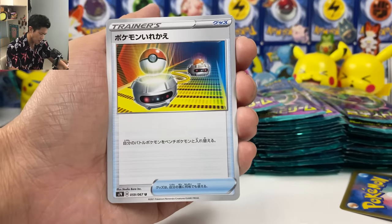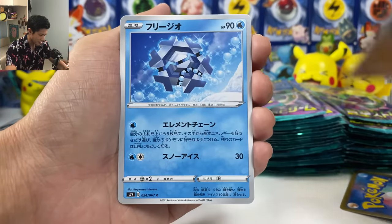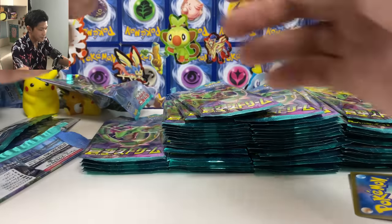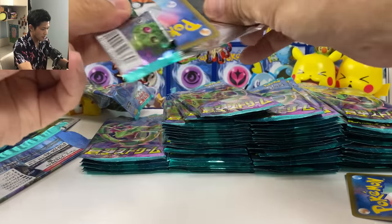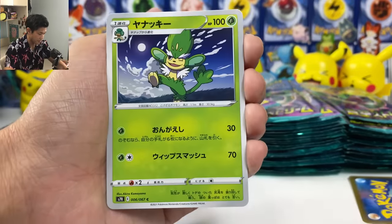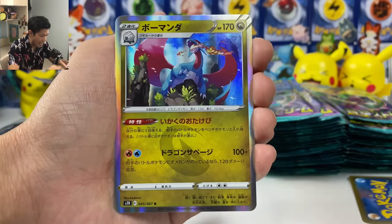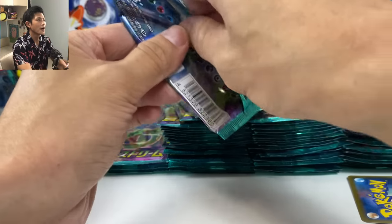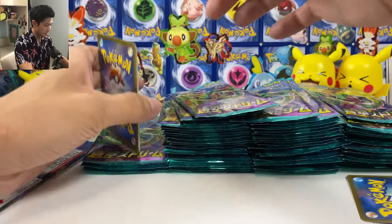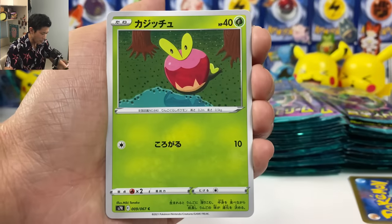I think we really opened one box and it looks like we got nothing from that box. Cryogonal. And we got Landorus — holo. Come on! Ampharos is in here. We've got so many monkeys. Salamence — holo. But no, no Rayquaza for lot. Maybe we had one box with nothing inside.